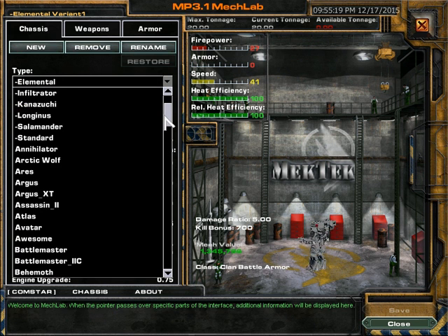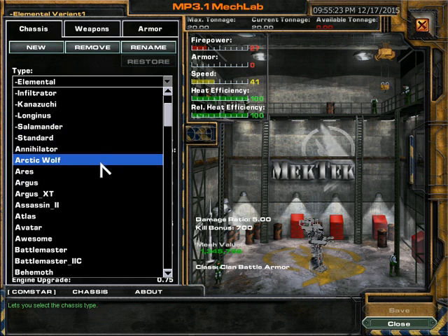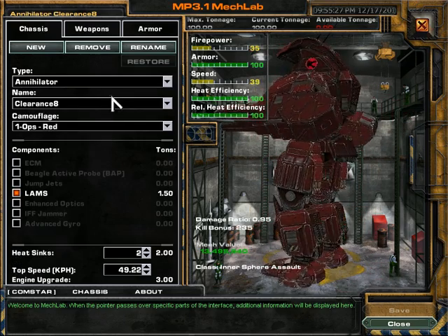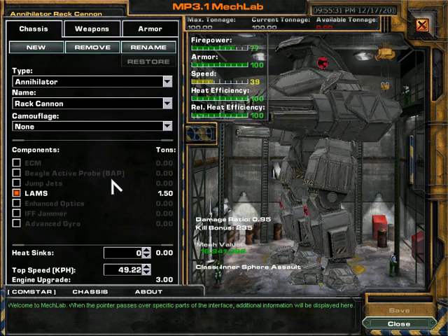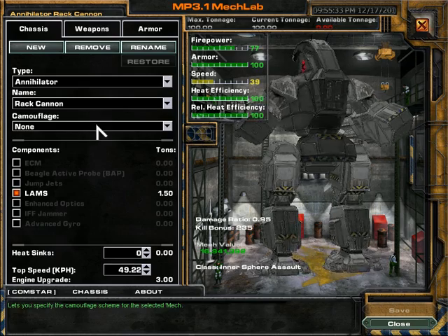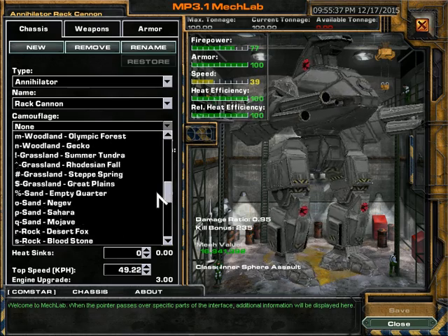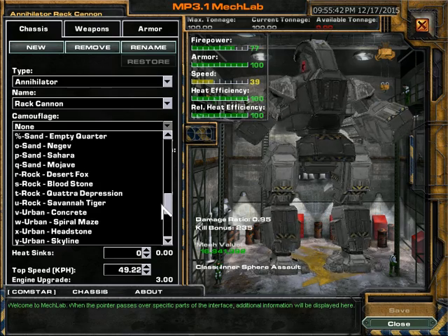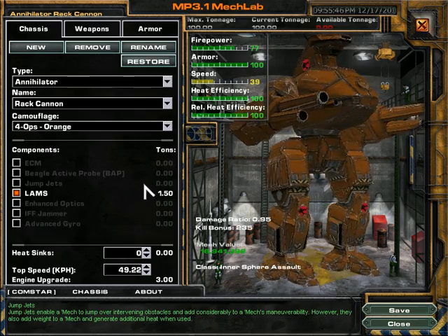The first one we're going to be looking at today we're going in alphabetical order. I'm actually going to be showing off this variant of the Annihilator that I have — not the clearance aid, because that thing sucks. I'm actually going to be using the Rack Cannon. With this variant, it is all about the ballistic power up close.